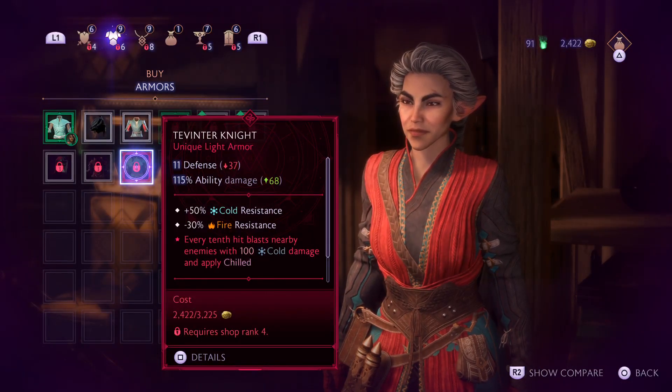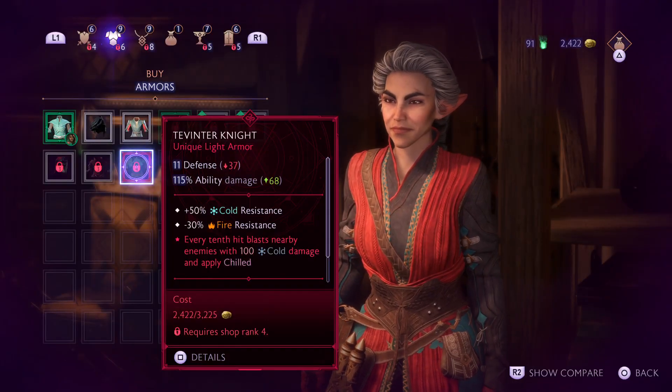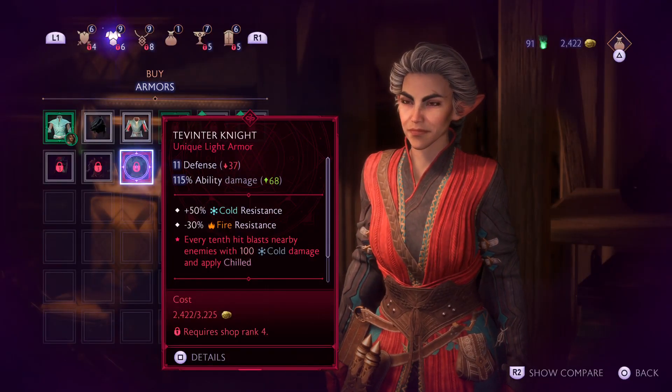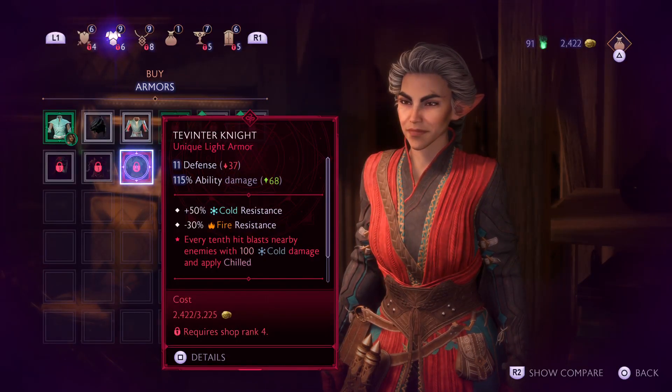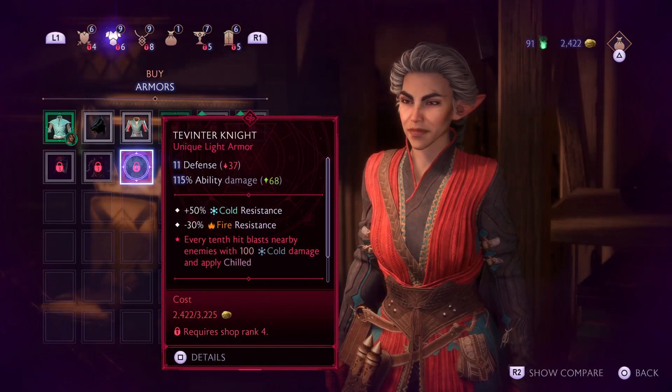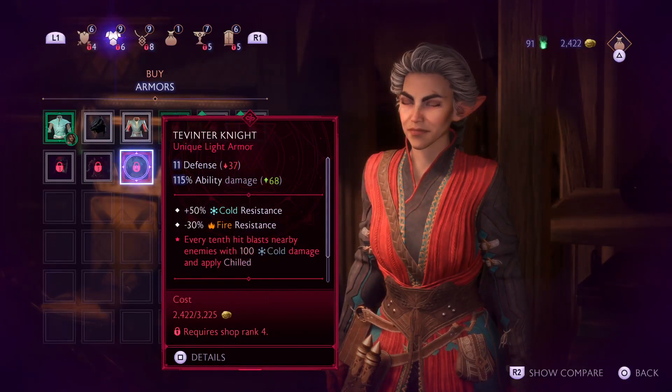It is Shop Rank 4. I am not Shop Rank 4, so I do not know what it looks like — I don't know how to show you what it looks like. So that's where you can get it from. It costs 3,225 gold pieces.